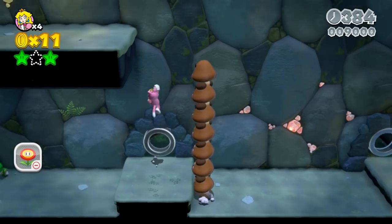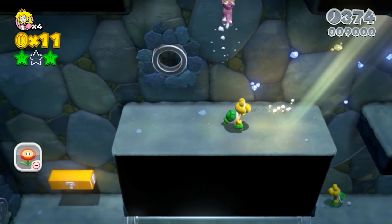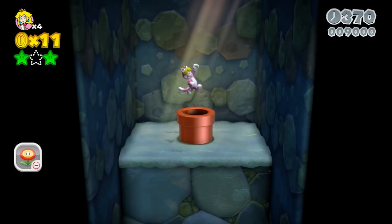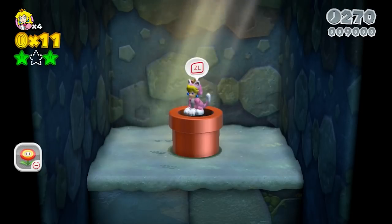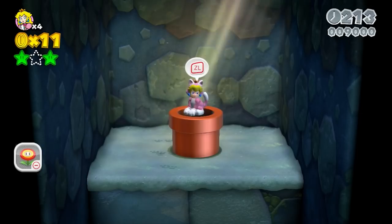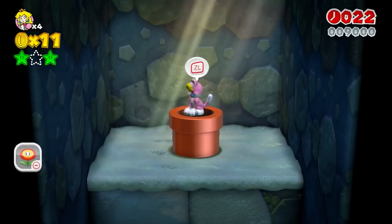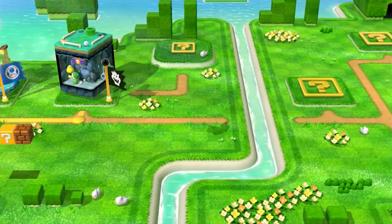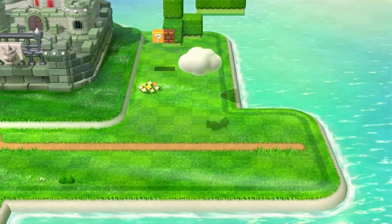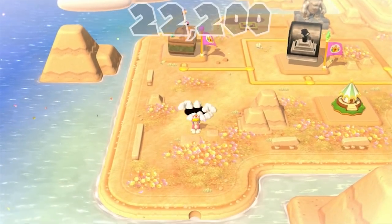That's 9,000 points accrued in this level so far. Now onto the flagpole — except in this level we've got another option: a secret red warp pipe. This secret exit doesn't cost any points to use, saving us 200 points, and instead of advancing further in World 1, it ferries us all the way to World 2 — a huge amount of points saved, potentially over 16,000. The catsuit was instrumental in getting this secret exit, so it's already paid for itself. We're off to World 2 with 22,200 points total.